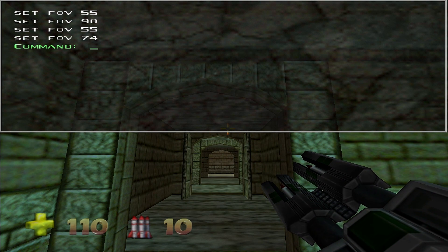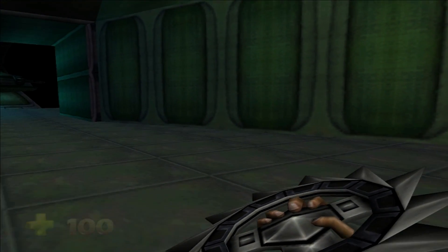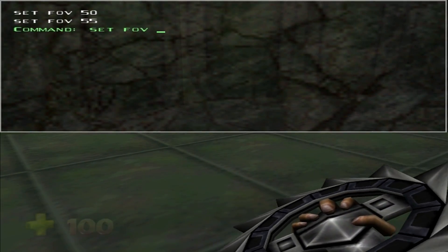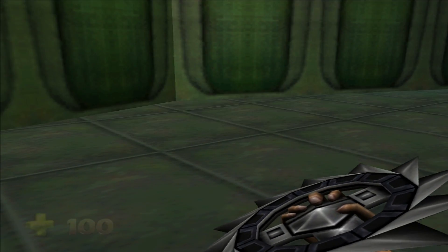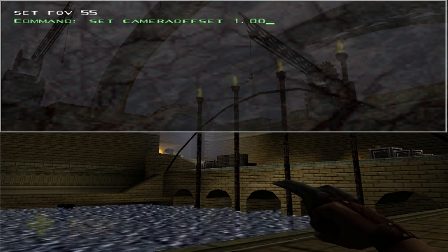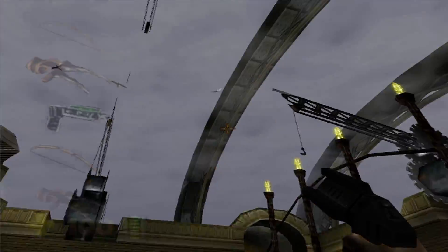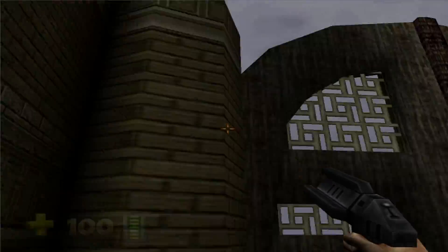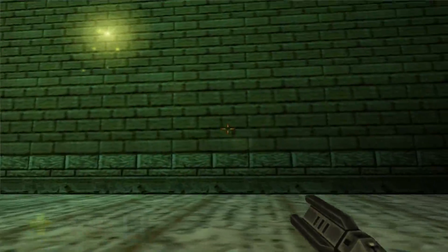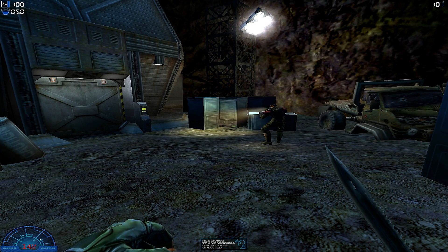With the FOV setting 55, the rocket launcher looks best. For some reason the Razor Wind has many poly holes, so here 47 would be the best. You just have to figure out which is the best value for your screen and screen ratio. I have a very modern mouse, so I use the command 'set camera offset 1.000'. The mouse control feels a bit smoother now, but don't make this value too high or your first person camera will be totally displaced.